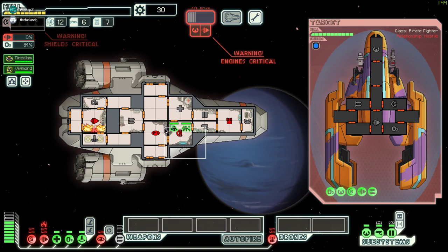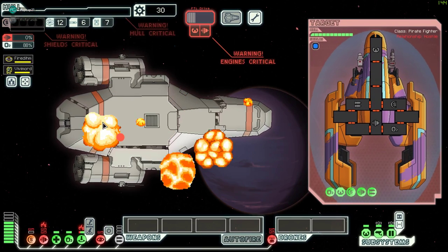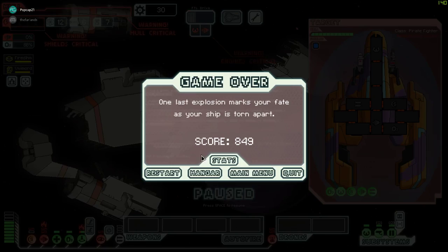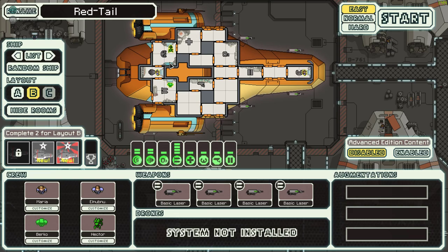Why don't you use the crew teleporter? Do you have a little mantis dude? Yeah, he's not good though. And to my knowledge, I think I unlocked the ship - I did! It's Layout B. It does have some things moved around - it's got four lasers. Oh yeah but they're the bad lasers. Yeah but it's also got four crew members, and two of them are unique!